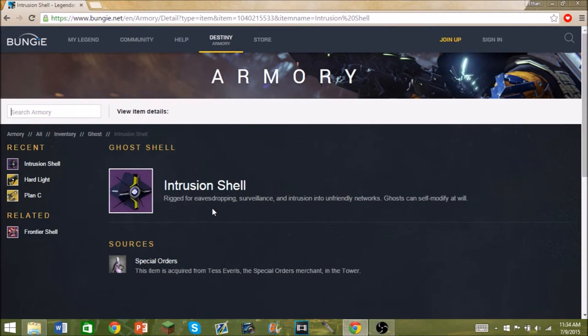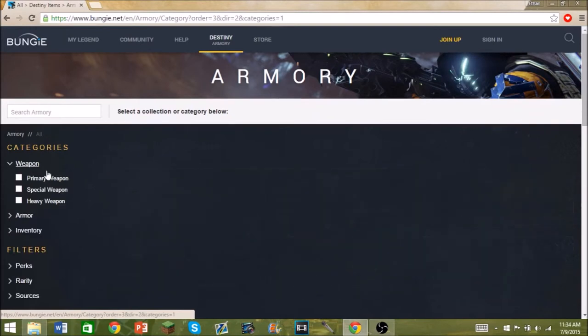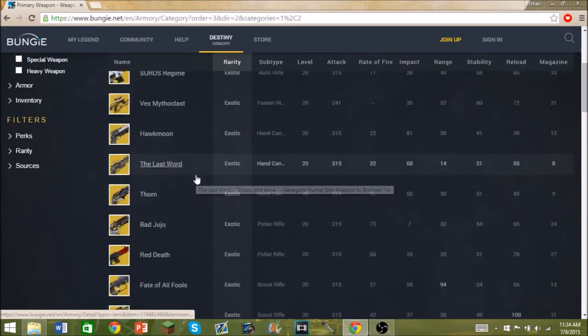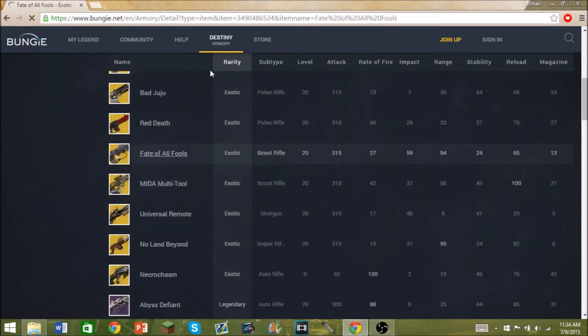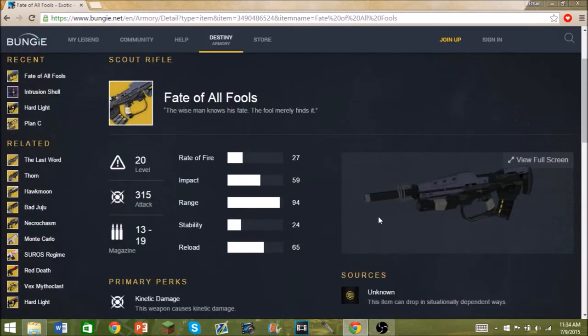If you go back to Armory and go to Weapons, then Primary Weapons, you can see they have added the Fate of All Fools, which is pretty nice. I know only one guy has it, but it would be nice if everybody had it — it looks really, really awesome.